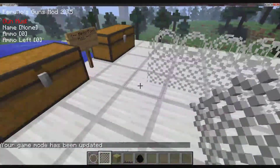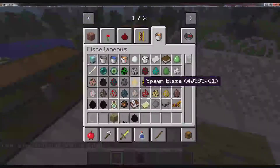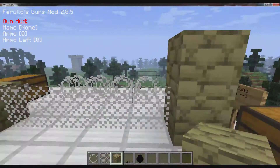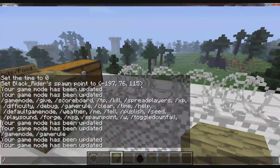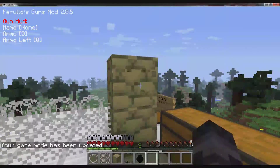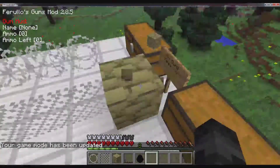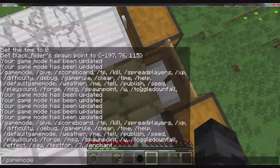The sandbags use a texture similar to iron bars, and you can actually break them with your hands - you don't need a pickaxe or shovel.